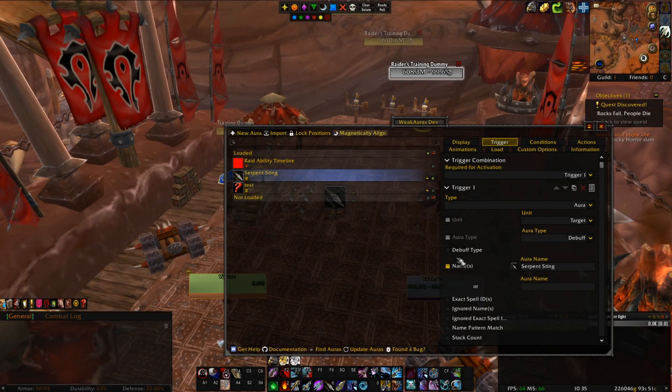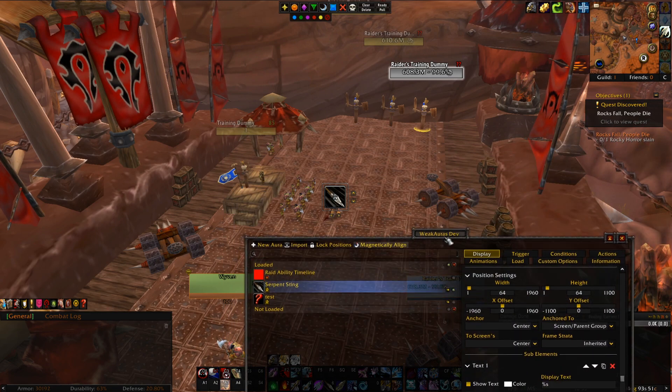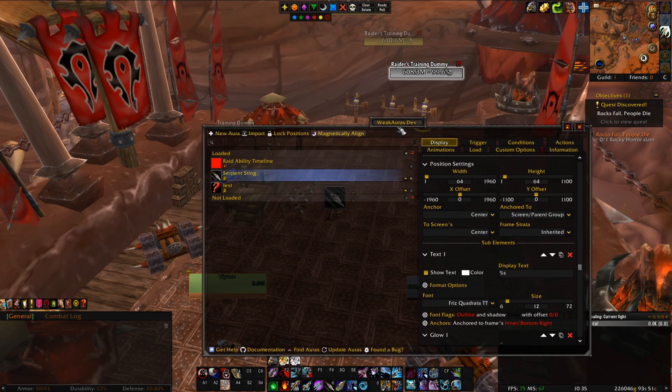Now on to Display. Display is basically how your weak aura looks — what shows on your screen. Functionality can be on displays and I do spend a lot of time on displays sometimes, but for very simple weak auras you normally won't spend a lot of time here. But if you actually care how things look, you can get really fancy on Display and make things look great.